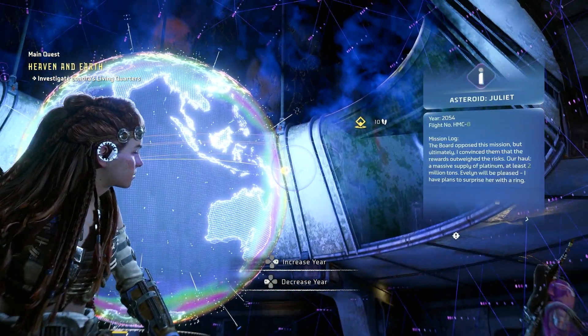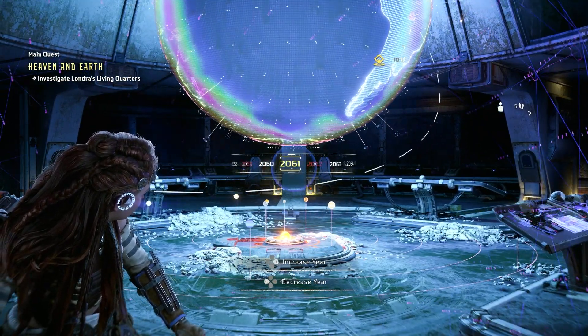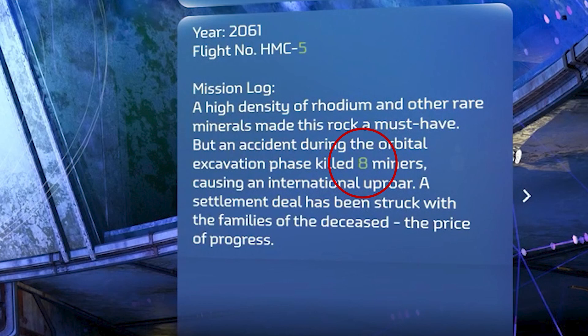In 2054, we're going to find the next asteroid, and this one has the number 2 in green. Our next year is 2061, and following to the asteroid in the sky over here, the number is 8.